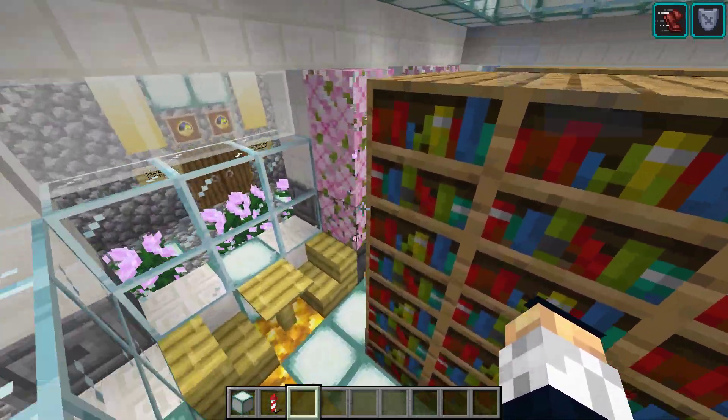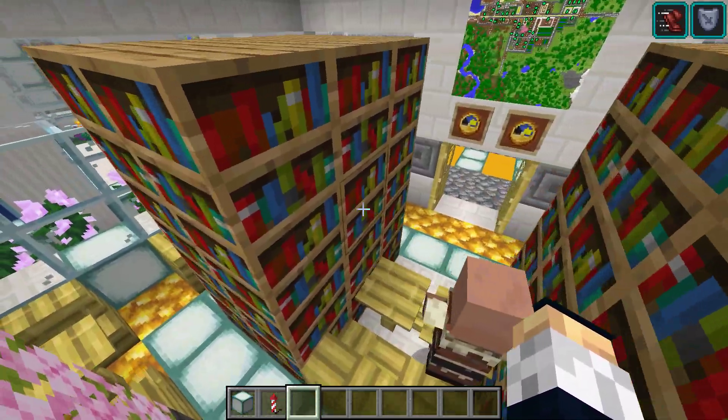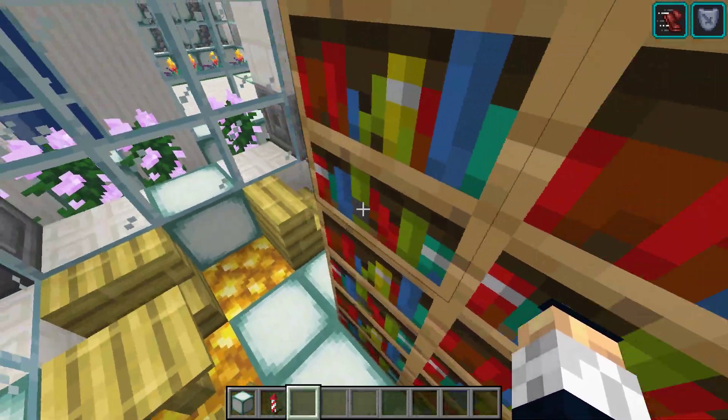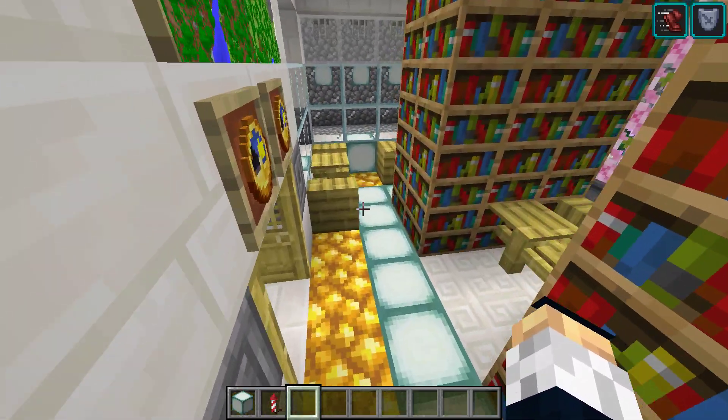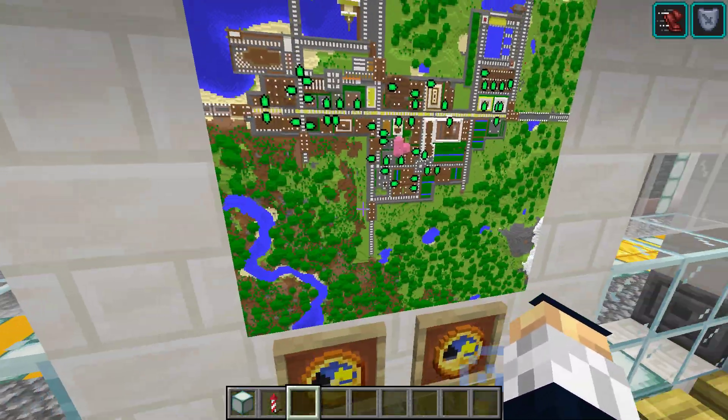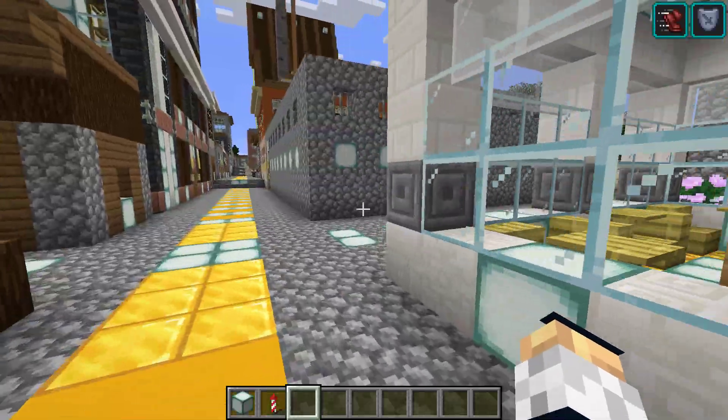Let's check that out — nice place for viewing. I guess this is here to check out books. And again, that's just a map of Sprite Forest.